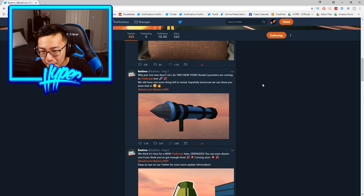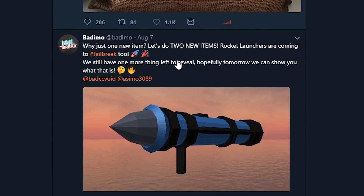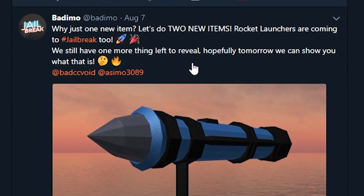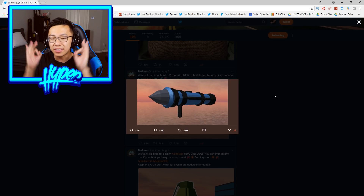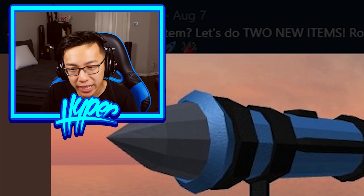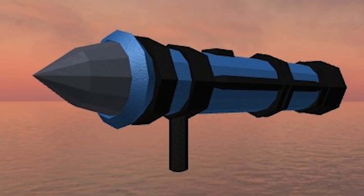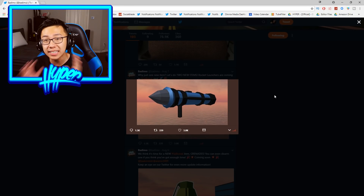Now for the big update. It says: why just one new item? Let's do two new items. Rocket launchers are coming to Jailbreak — and we still have one more thing left to reveal, hopefully tomorrow. This brand new rocket launcher looks so freaking cool. This item has to be a new game pass item — it has to come with the boss game pass or something like that. There is just no way this item is going to be free. The idea of rocket launchers being added into the game has been around for a very, very long time. I believe I made a video on it a couple months ago, and it's pretty cool to finally see them adding it into the game.